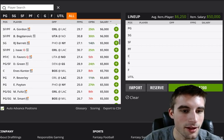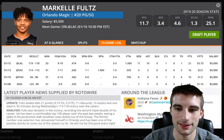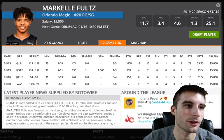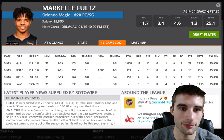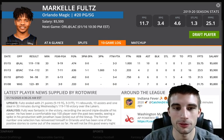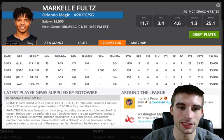Markelle Fultz balled out last night — he had a triple-double: 11 rebounds, 10 assists, 21 points, 55 fantasy points. DJ Augustine and Michael Carter-Williams are out, no Isaac, and Fournier missed last night's game as a game-time decision. His price actually came down before the triple-double went up. Versus the Clippers it's not the greatest matchup, but it's a pace-up spot and he's going to have to carry so much of this offense with all these injuries. I don't think he'll get another 55-point triple-double, but he's a safe bet for over 30 fantasy points at $5,500.